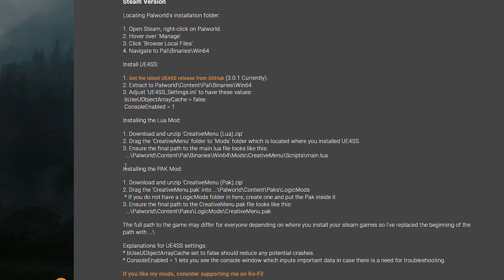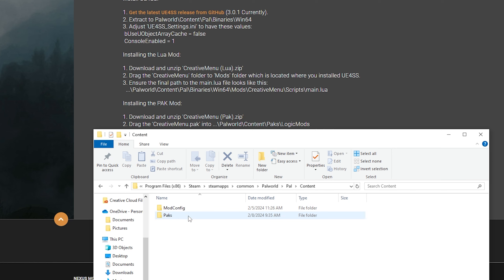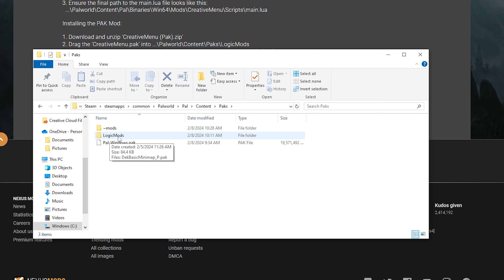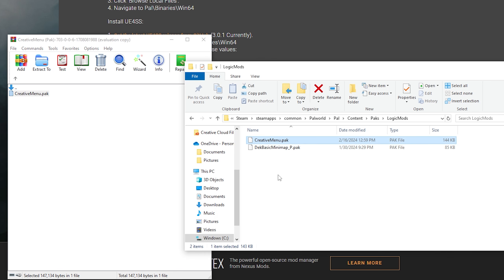Scroll down to the instructions for installing the pack mod and follow it. Download and unzip — which is what we just did. Then you want to drag the Creative Menu pack into the Palworld/Content/Packs/LogicMods folder. If you don't have a LogicMods folder in there, you want to create one and put the pack inside. In the end it's going to look like: Palworld/Content/Packs/LogicMods/CreativeMenu.pack. So from up here go to Pal, then Content, then Packs. If you don't have a LogicMods folder, right-click, hit New, create new folder, and name it LogicMods. Open it up and drag the Creative Menu Pack folder in. The full pathway would be: Palworld/Pal/Content/Packs/LogicMods.